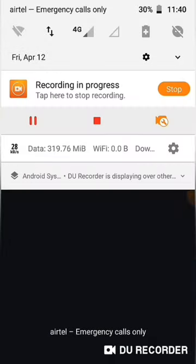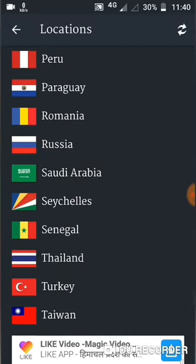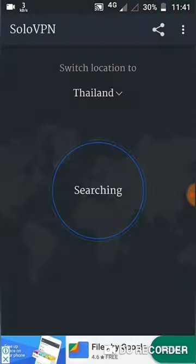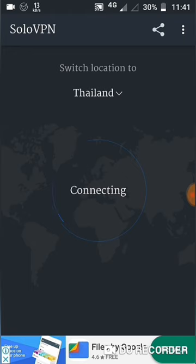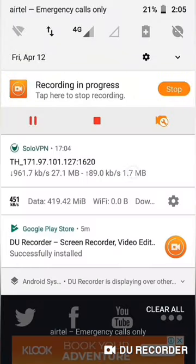Hit the auto button. Now you should change your VPN to Thailand — this is very cool. Now it is connected.